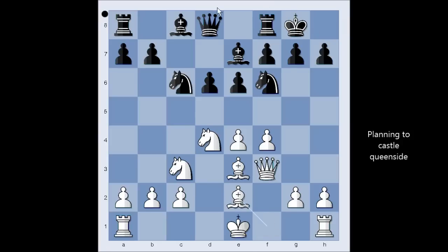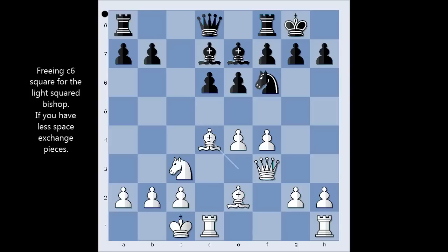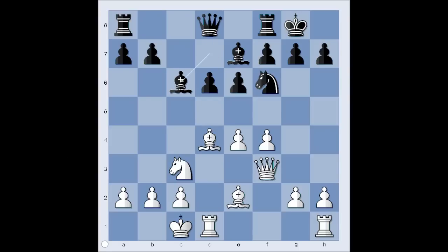Bishop to e2, bishop to d7, Tal castled queenside, knight takes knight, bishop takes knight, bishop to c6. It is white to move. What would be your plan in this position? Well, this is pretty much the standard plan — the pawn storm.